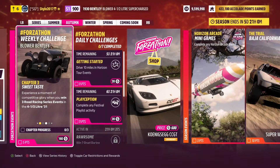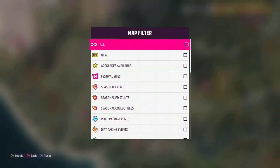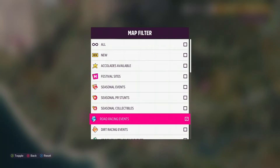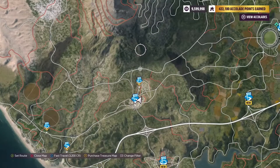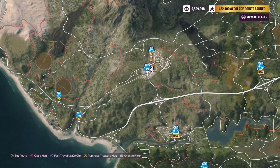The next chapter, Sweet Taste, wants you to win three road racing events in the Bentley. These can be sprint or circuit, standard or blueprint. You can just pick any road race off the map and win three of them — it can even be the same one. If that's the case, make sure you go fully back out into free roam without clicking restart and do it three times that way. Or you can pick three different circuits or sprint races.